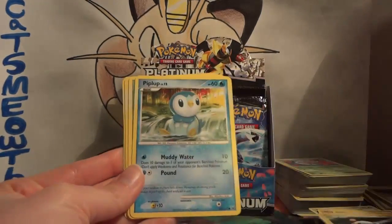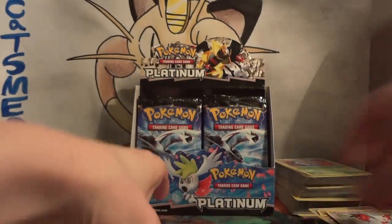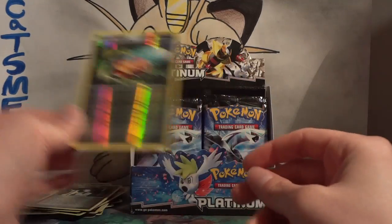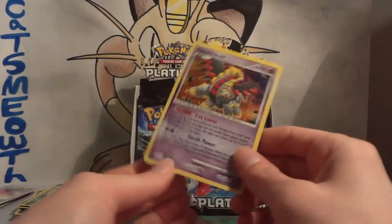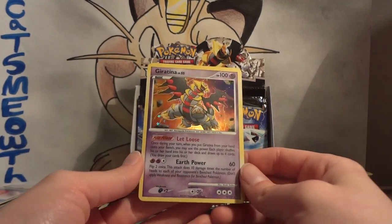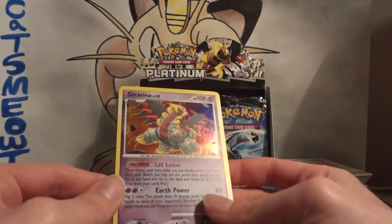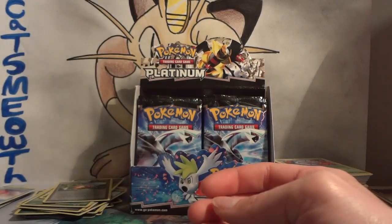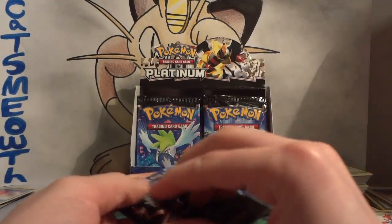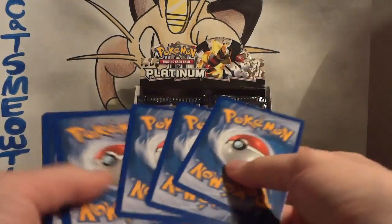Pack twenty-six: Remoraid, Grimer, Mareep, Piplup, Cacnea, Looker's, Flaffy, and Zangoose. My reverse is a nice Memory Berry — would have been a nice pull back in the day too. And my rare — a Giratina holo, the Let Loose one! This was a major disruption card: both players shuffle their hand in and draw up to four cards. That was a really great card — it's like the modern-day Judge, but they didn't have Judge back then, so Let Loose was just great in disruption decks.